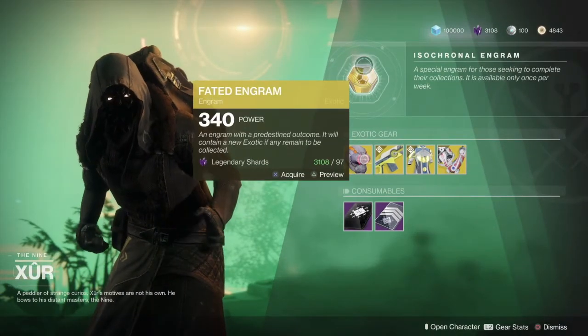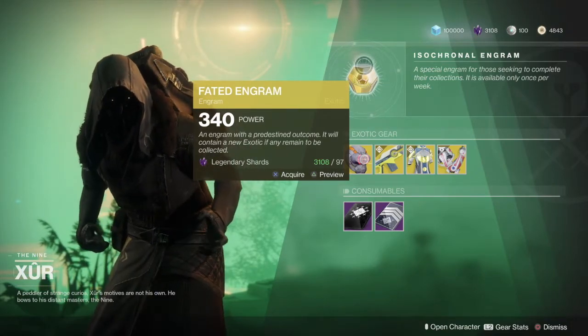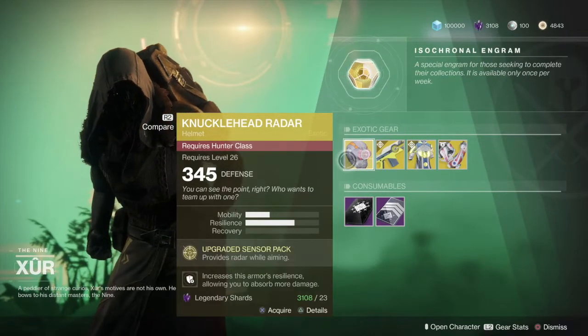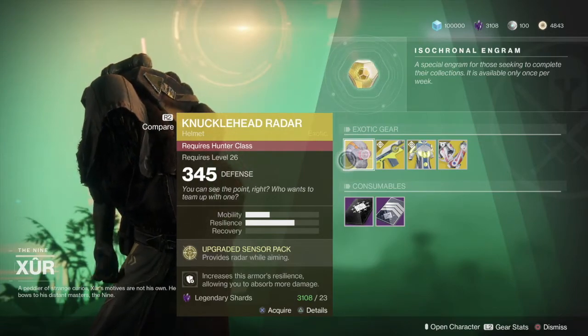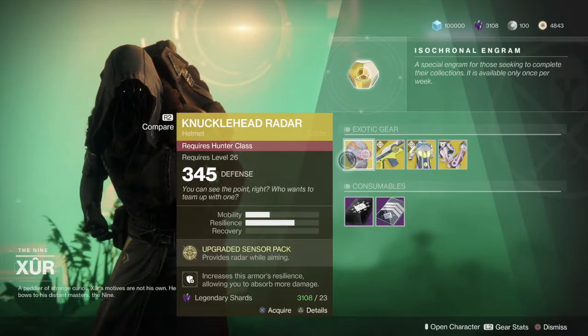So of course we have our faded engram, which we will be picking up because we are missing engrams in the world now. So let's take a look at what else he brought us. For our hunters we have the Knucklehead Radar, which isn't new, but it provides radar while aiming. It's a really good helmet — definitely recommend picking it up if you don't have it already.